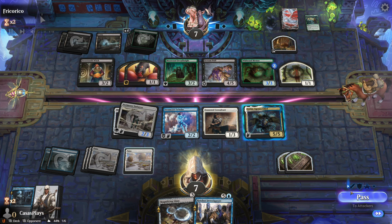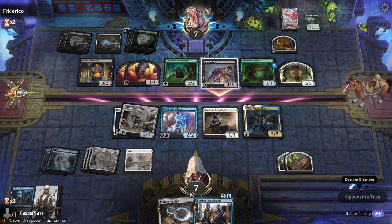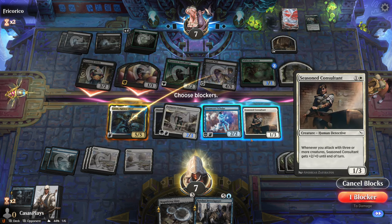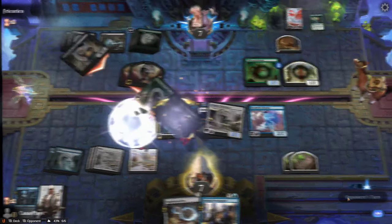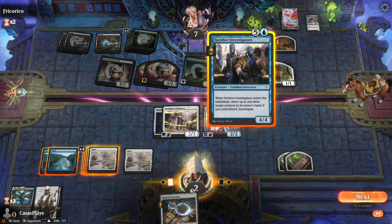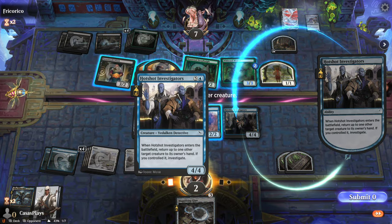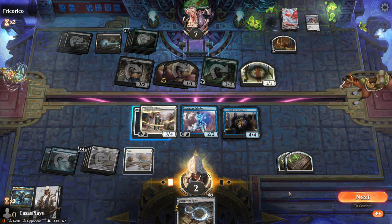I've seen that guy before. We're going to pass. Will it still ask me for declaring blockers? Let me just make sure it does. We've got to block the heavy hitters here. Honestly, we won't need this one or this one, and I'll take 3. Close. Enter the battlefield — return up to one target creature to its owner's hand, if you control it investigate. I might return this back — let's return this guy back to his hand.